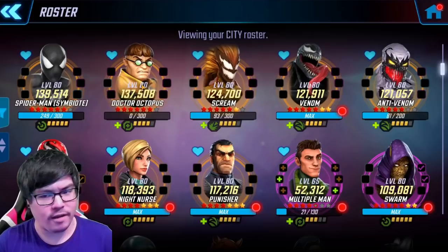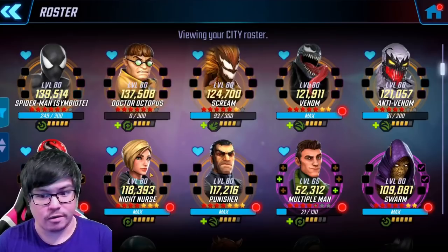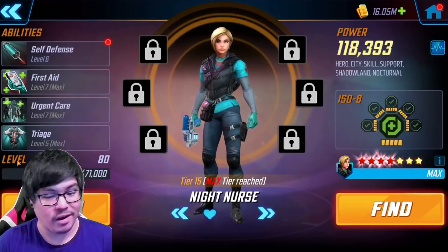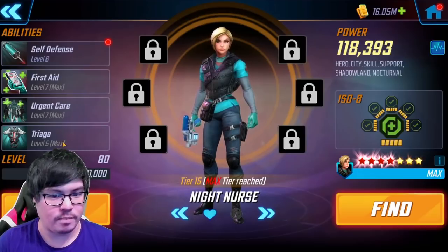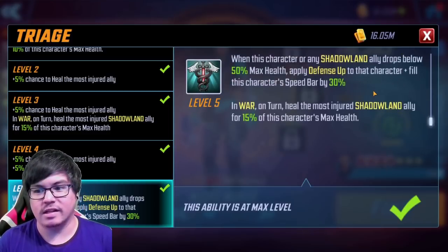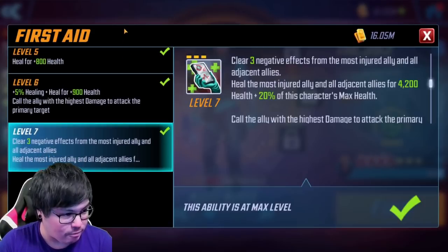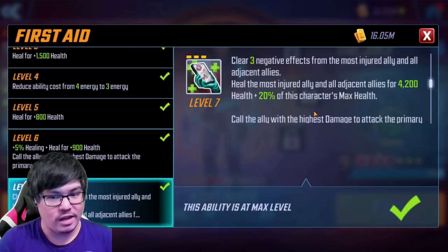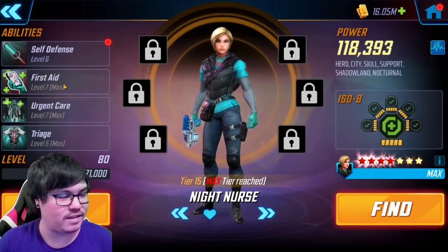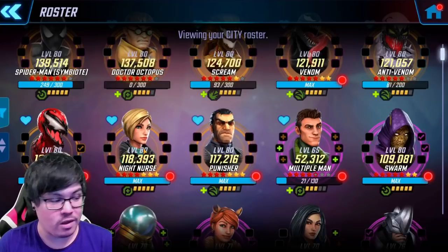Other considerations for the City lane: Doc Ock, if you have him unlocked, is a very solid character and someone you'll need to take forward into Dark Dimension 4 for the Legendary lane as well. Night Nurse is getting a lot more of a nod these days, especially with her inclusion in the Shadowland team. Her rework is very good, but you do need to invest in some T4s for her — particularly the passive for survivability, since she is not a Symbiote and won't heal up with Drain. Her First Aid T4 clears three negative effects from the most injured ally and all adjacent allies, heals them as well, and she can apply slow for two turns on her basics.